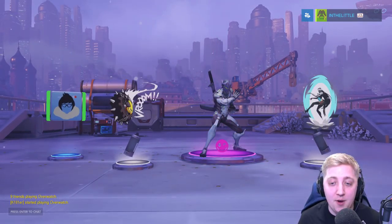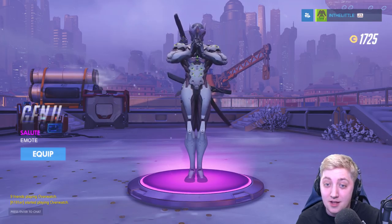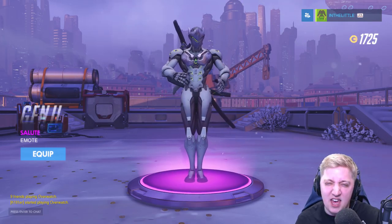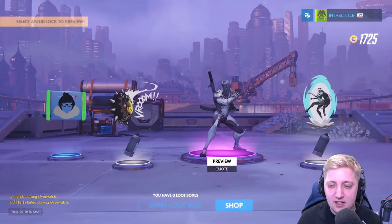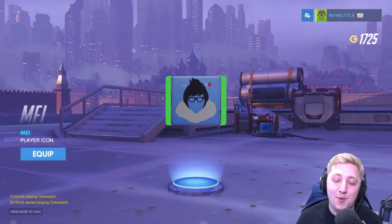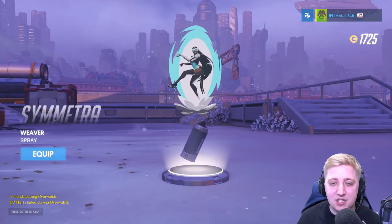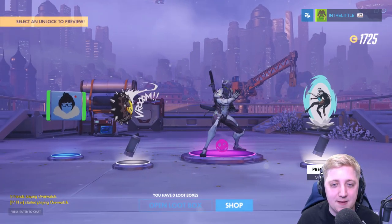Hold the door. We've got an emote for Genji. That's epic. We've got a really cool spray for Junkrat — the Vroom with the wheel, I like it. We've got the Mace spray — I love that silhouette one. And then the final thing of the day is a Symmetra spray called Weaver, with a portal and everything.